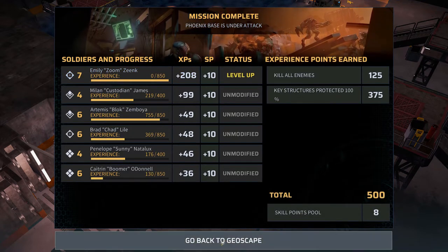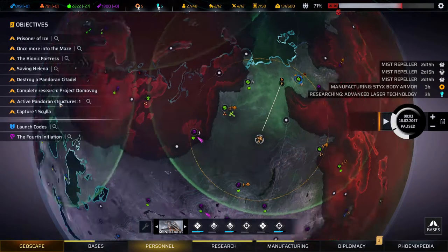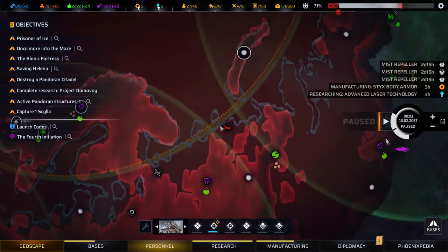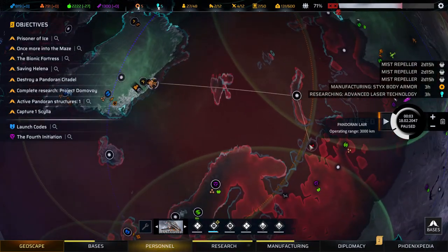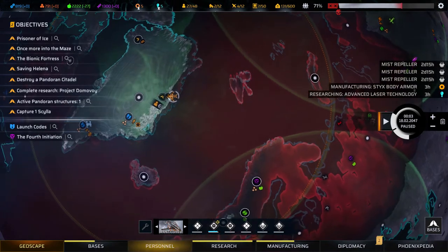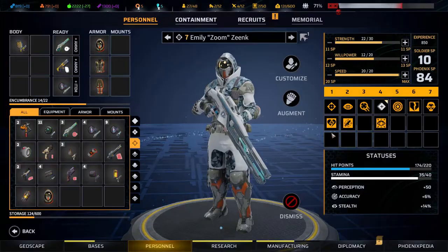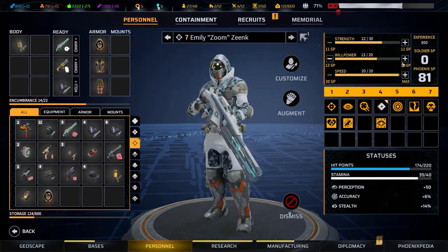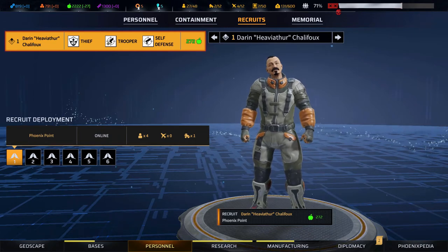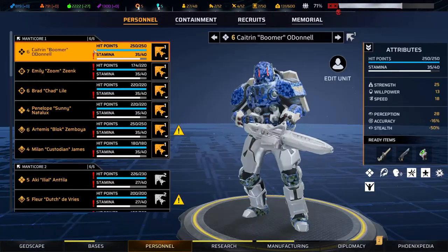We got another soldier to level seven — very nice. We didn't loot anything unfortunately. I think all these attacks on your bases should reveal the location they came from — but we didn't reveal anything, so unless it came from here, which is possible since it has 3,000 km range and this is slightly over 2,500 km away, that seems most likely. We got recruits — an assault that has trooper, yes! I'm interested. I think we needed a second assault for our new team as well.